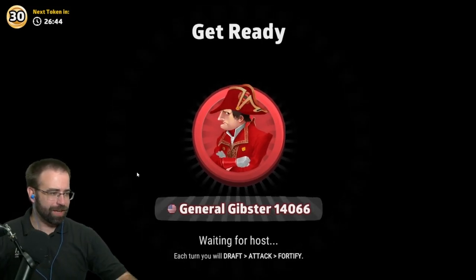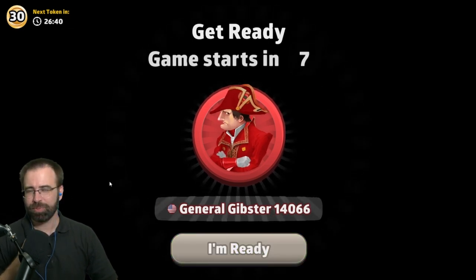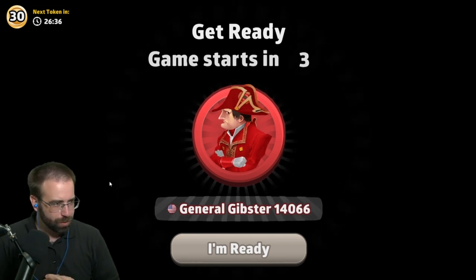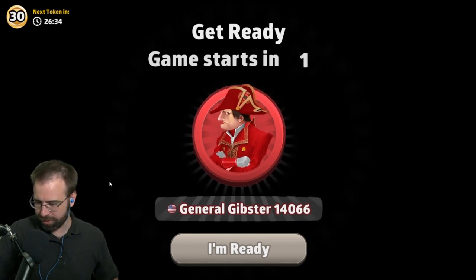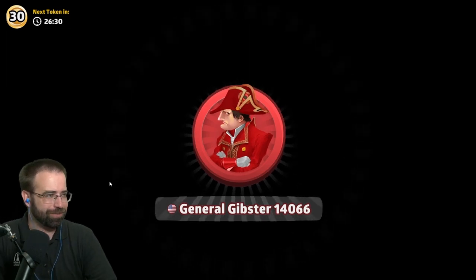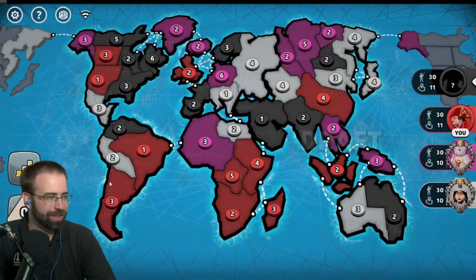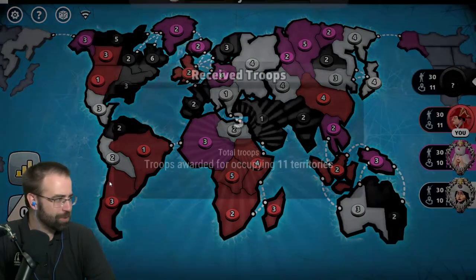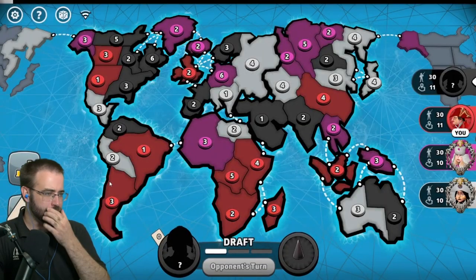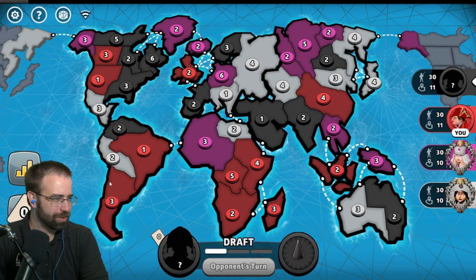All right, let's go again. We got the red units here. Let's jump into this game — we'll be playing the game of Risk. Hopefully we get off to a pretty good start. We'd like a little bit of redemption for some of the previous games, but hopefully we're a little more focused. Everything is set up — it is black's turn, we are in the second position, and we have quite a lot of South America and Africa.